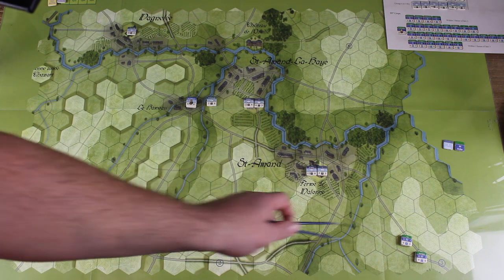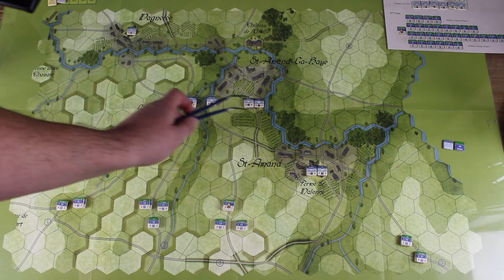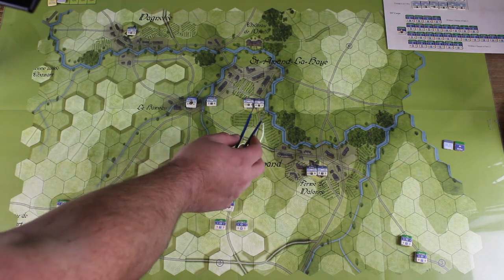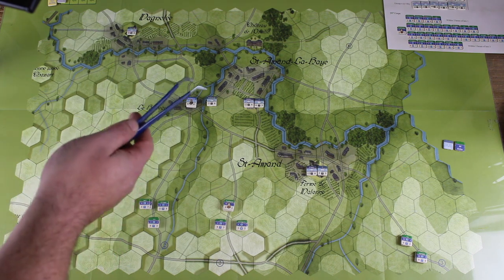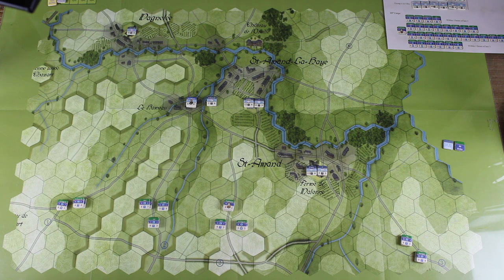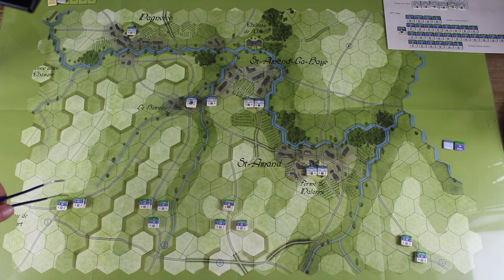We've got some French units from Third Corps at the bottom of the map, and then we've got opposing forces. There are some nice town hexes and victory hexes. It's quite an interesting victory point system because you can bring in reinforcements per turn — not for the French — but you have to pay victory points for that. As you can see, it's got lovely oversized hexes for the counters, which looks absolutely great.